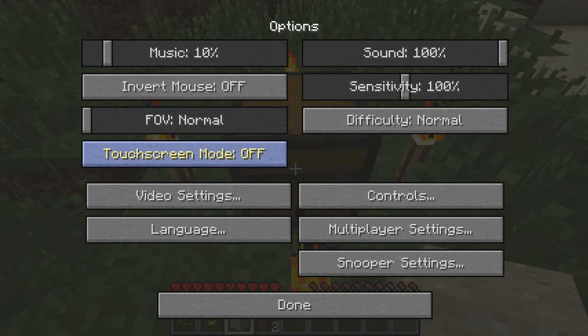Touchscreen mode — oh, that's something new, I had not seen that. Difficulty — that was one of the other things that you're going to want to check, especially if you switch between different worlds and you're playing at different levels. Normally you would have that at normal.